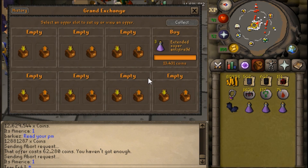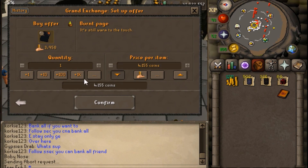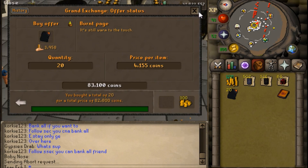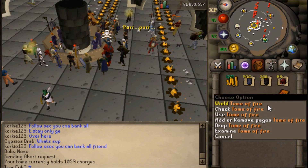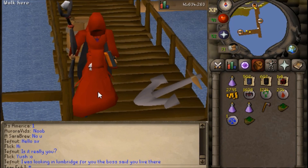The original plan was to use them for PKing, but I ended up forgetting about it, playing some other accounts, had some other things going on. I was thinking now with the addition of extended super anti-fire potions combined with the Tome of Fire, they might actually be pretty good for training on metal dragons. I remember I used to get somewhere around 120k magic experience per hour using Fire Wave while alching at steel dragons.